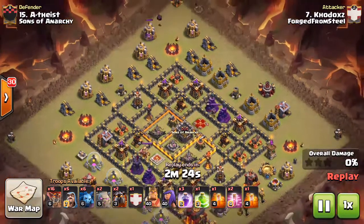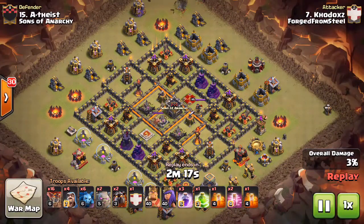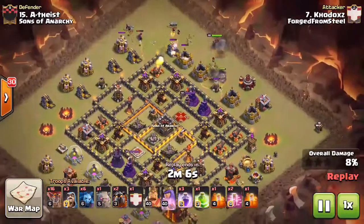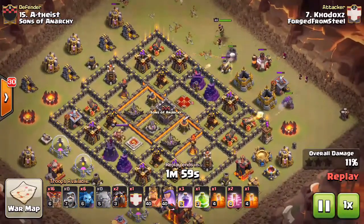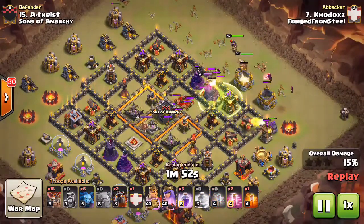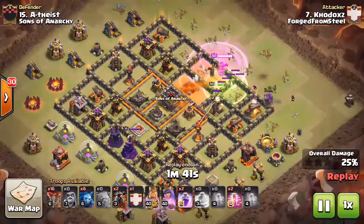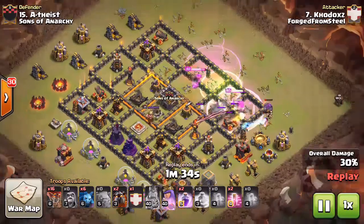Here we have Kodaks — definitely an interesting, very compact Town Hall 10 base, not something we see too often. It did take a couple hits. Kodaks, also known as Cotton Eye Joe, is going to do this with the shattered lalo. Primary targets are the two ADs and the enemy archer queen. There goes his second golem as his wizards and queen help set the funnel. He drops the very first jump spell, and the king gets aggroed by the enemy CC, which actually helps pull the queen inside too — that worked out very well.